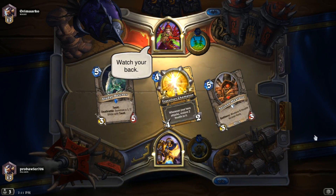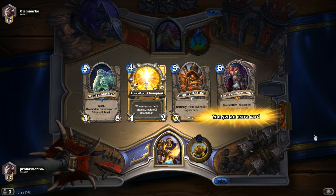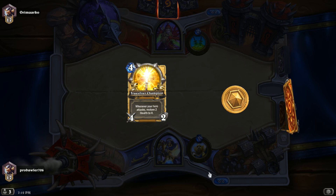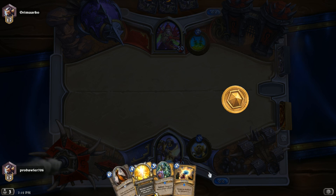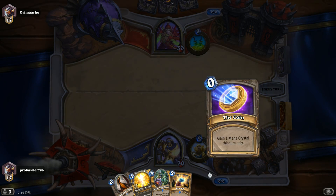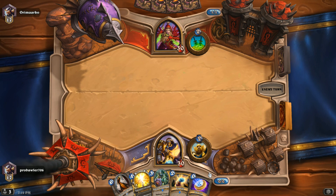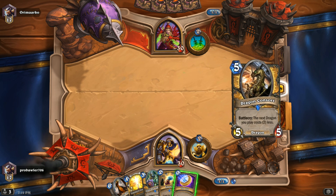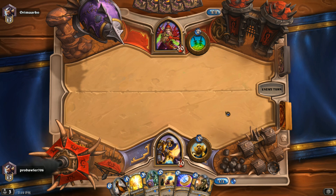Alright, we got Rogue number two. I've seen a lot of Rogues on the ladder today. Day one of the season, anything can happen, you know. Truesilver is okay to keep here — very much so okay. It's good against Mech Rogue, it's good against Oil Rogue. So we're going to be okay. Turn one, let's see if he has any plays. He does not, so we are just going to pass it right back on over to him. We don't really have any plays to be made either.